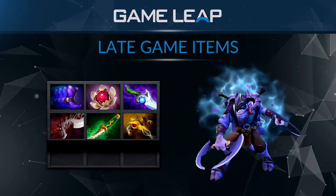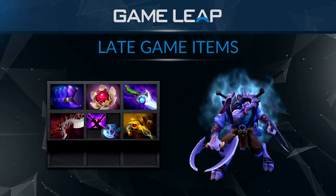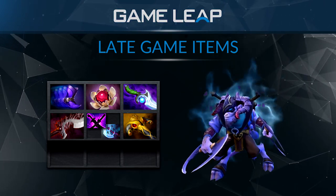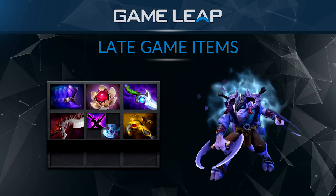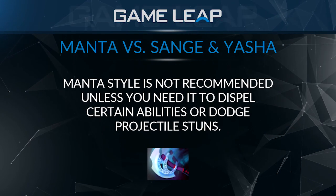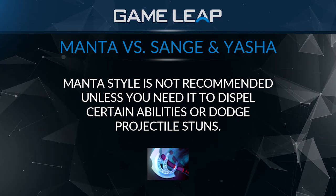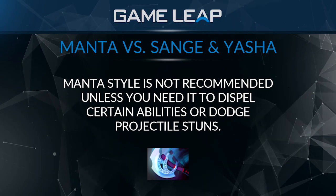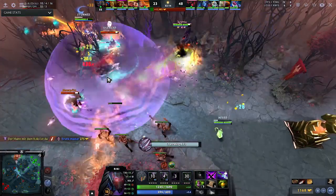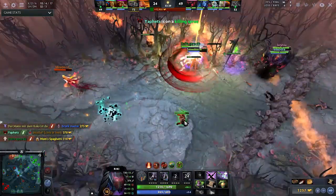There's Lotus Orb, just to save teammates. You can upgrade the Yasha you had earlier into an SNY or a Manta. Manta isn't that great on him because his illusions aren't that strong — he doesn't have the best stat growth, so his illusions just don't do that much. Just remember they are invisible and do have Backstab. The only time I'd get Manta is if I'm against heroes where I can dodge stuff — like a Venge stun — or purge myself, like against Silencer's Global. At that point I'd get Manta, but normally I'd rather just get SNY. It's just more stats, a lot better with the Yasha, it's cheaper, stats are a lot better, and you get the maim as well.